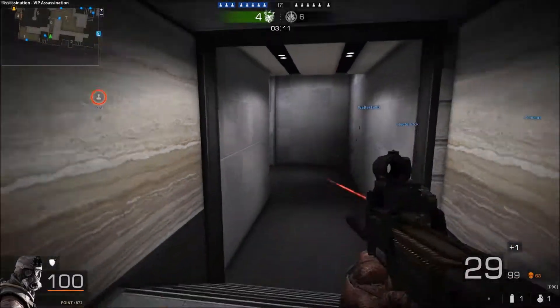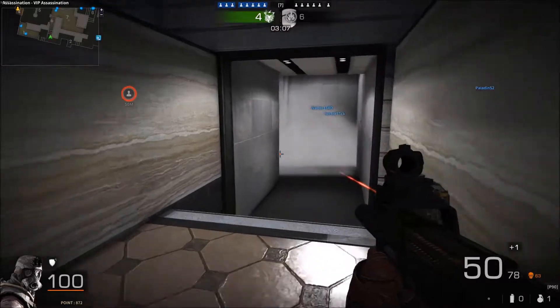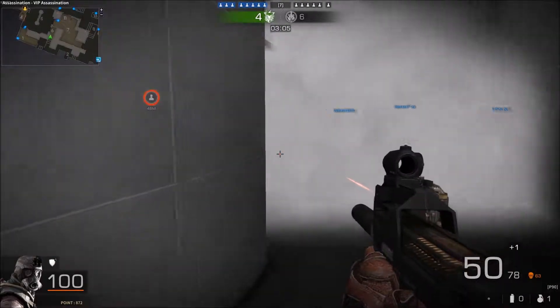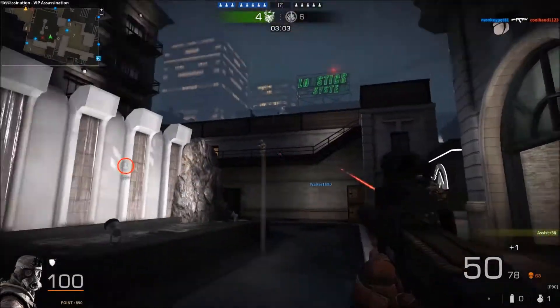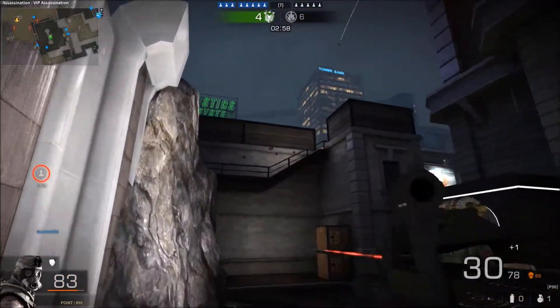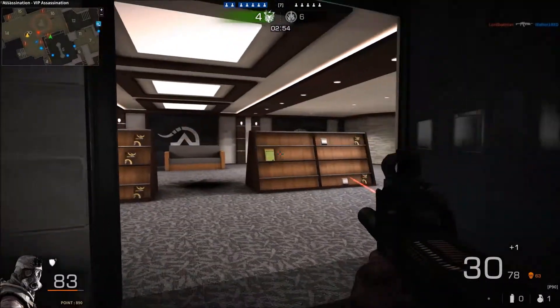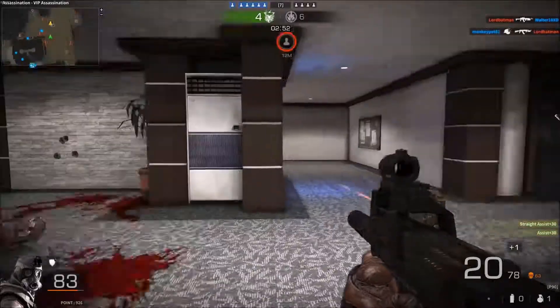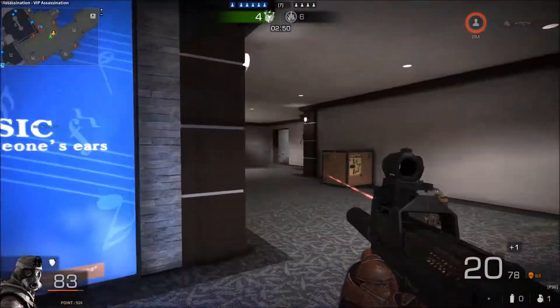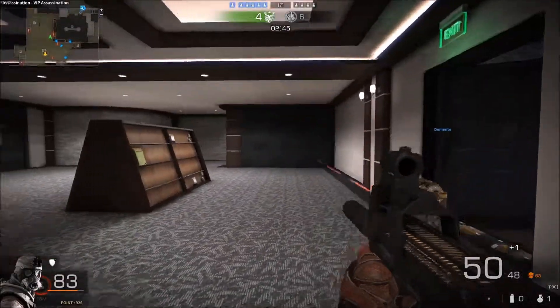He didn't expect me to be right there. Let's throw a grenade right there — we have teammates flanking. Let's throw another nade up there. We are on the bomb floor.